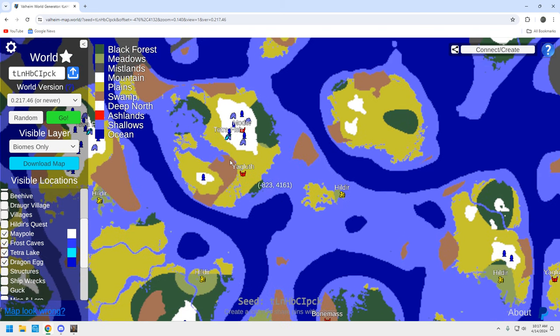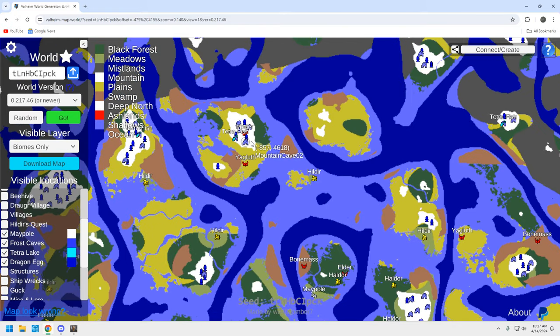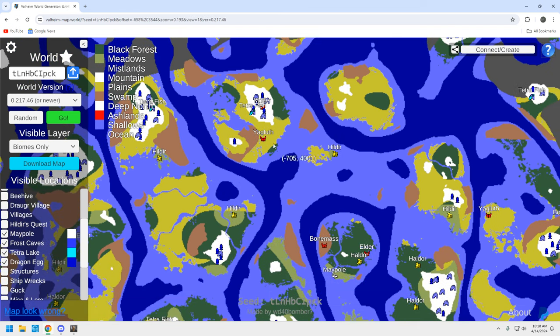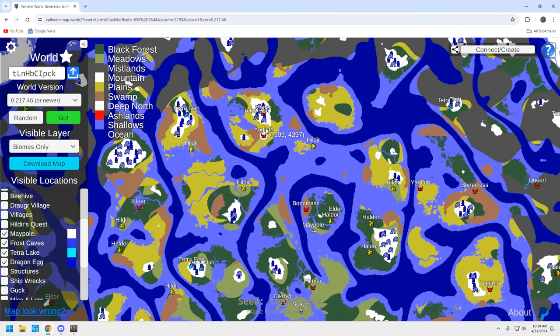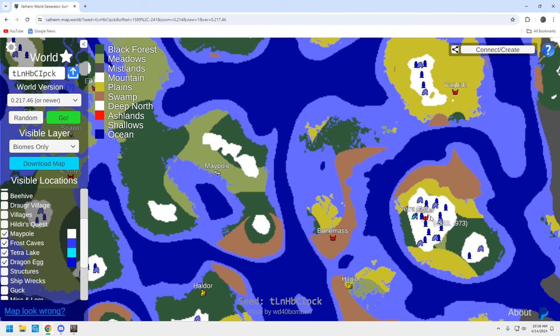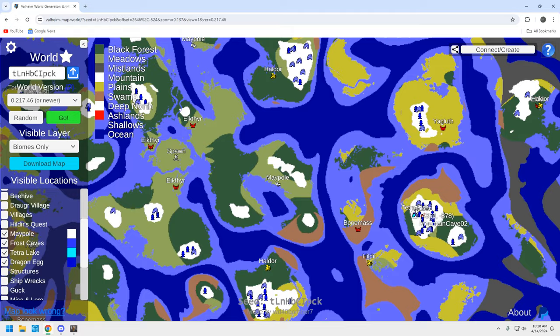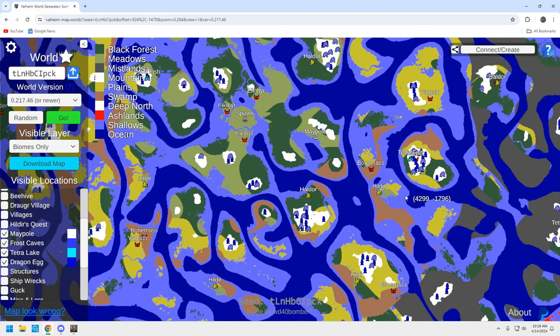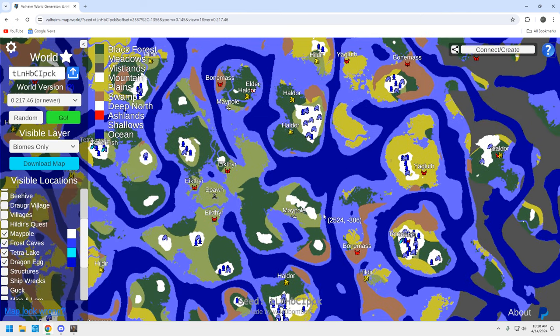This is a decent Moder location — it's not the best I've ever found, but you're going to get everything you need in this Moder location. You're not going to have to go to a different Moder. There's plenty of caves up here, plenty of eggs to spawn Moder. I bet there's a couple of silver veins up here too — you should be okay. It also depends on the server, how often resources are respawning, how often caves are refreshing. There's also a nice motor location down here — plenty of caves, plenty of eggs, a tetralake, and a Haldor that pulls you closer to the Queen to the south.